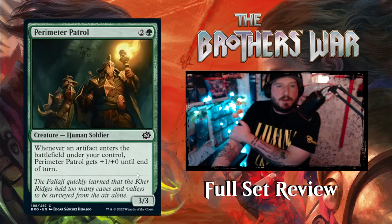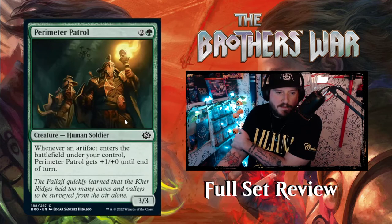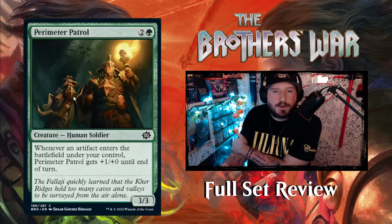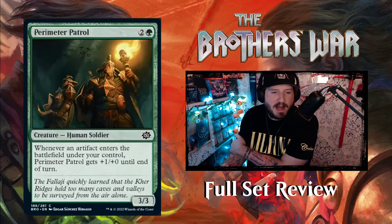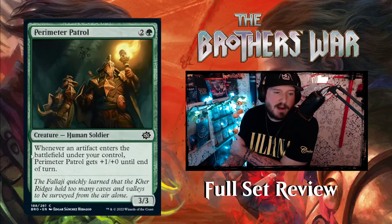Next up we have Perimeter Patrol — 2 and a green for a 3-3 Human Soldier creature. Whenever an artifact enters the battlefield under your control, it gets +1/+0 until end of turn. Not bad — 3 mana for a 3-3 is already pretty good, and it's kind of got fake prowess almost.